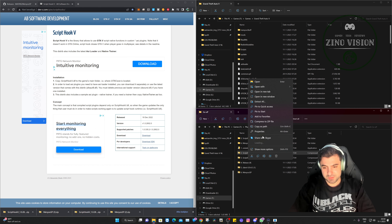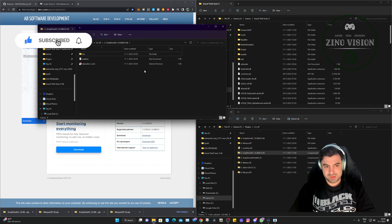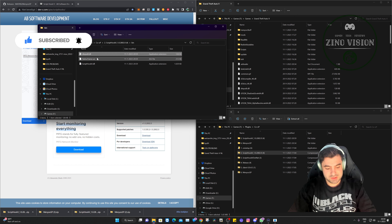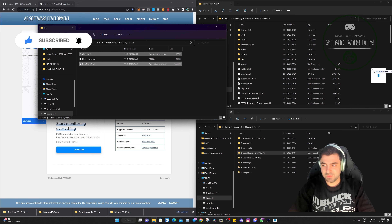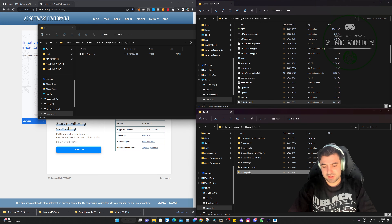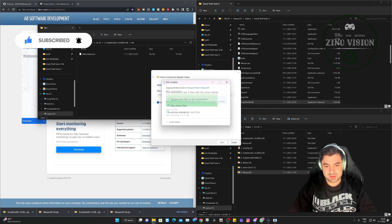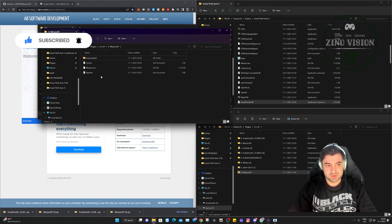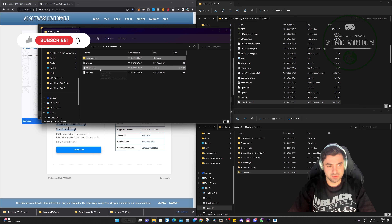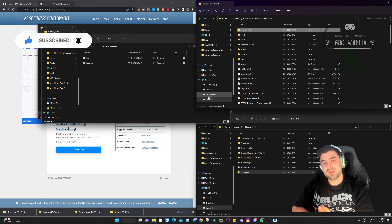After it's downloaded, unpack it. Open the bin folder, select the two files, and drag and drop them into the Grand Theft Auto main directory folder. Next, for the Minio, extract it — you'll have a folder called Minio and a file called minio.asi. Select them both and drag and drop them into the Grand Theft Auto main directory. It's that easy — now it's installed.